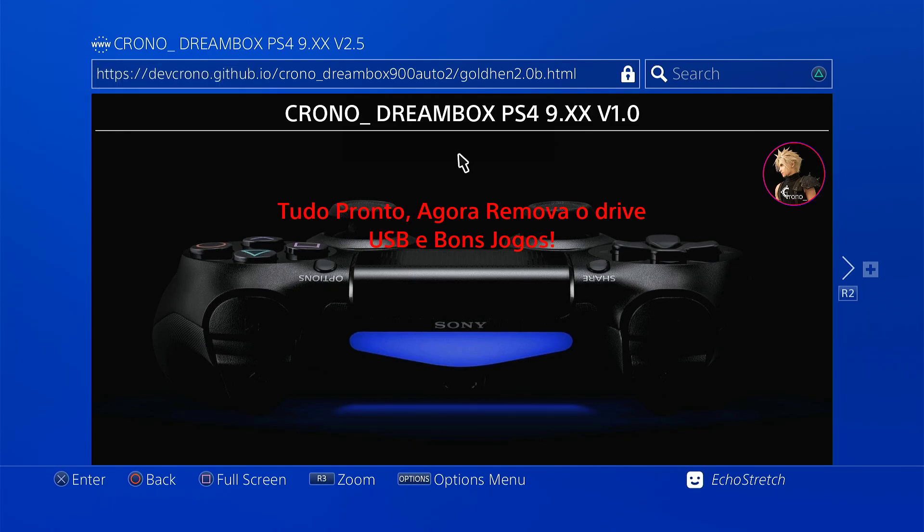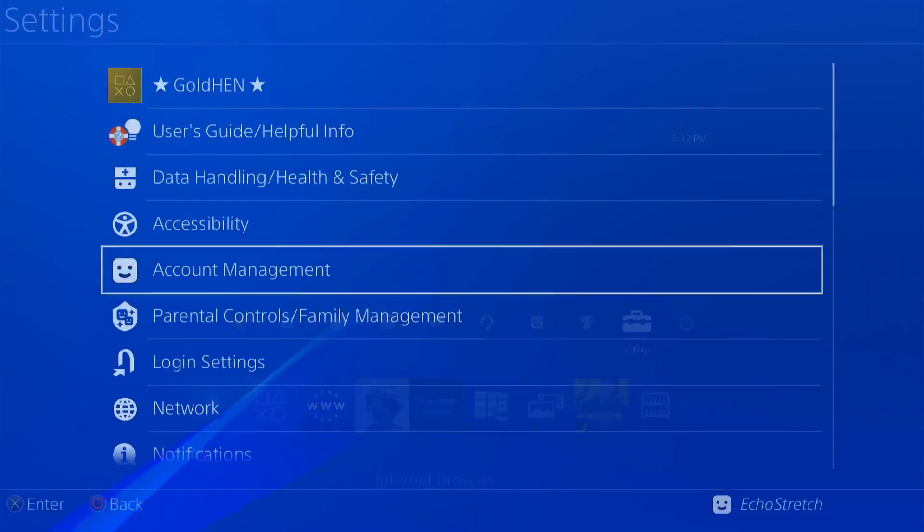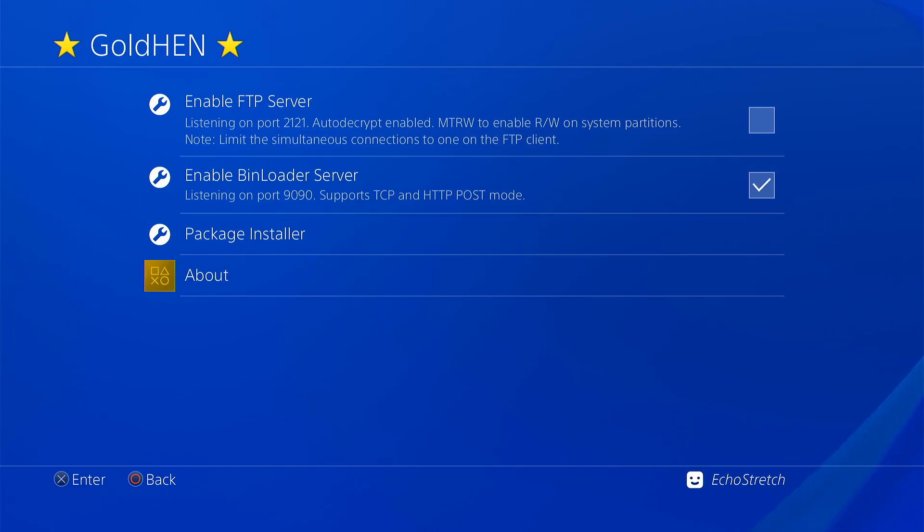Unless we need to do the jailbreak again, if we go into rest mode we should be fine. Let's hit the PlayStation button and go over to Settings — we do have our GoldHEN 10 options now and everything seems good. We can go ahead and enable the bin server just to confirm that it works.